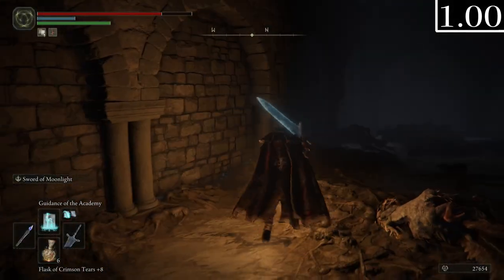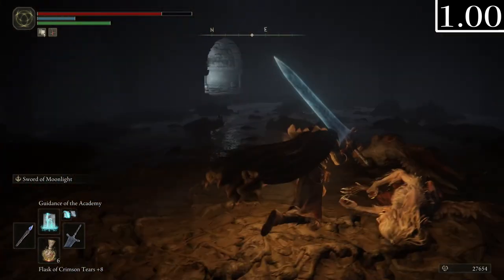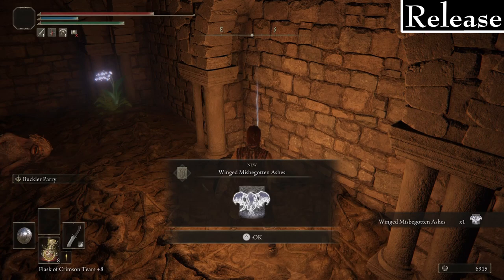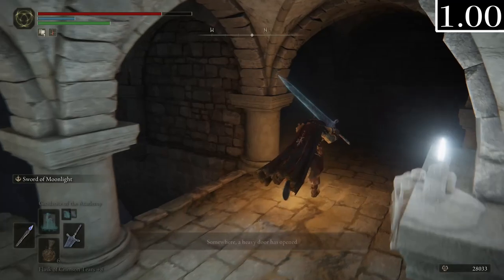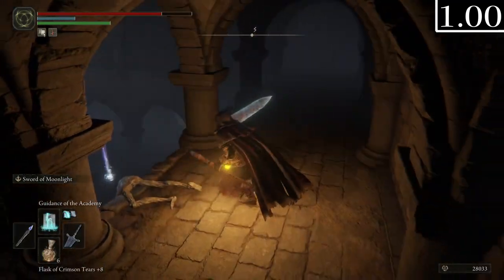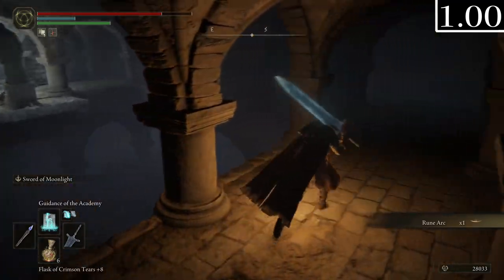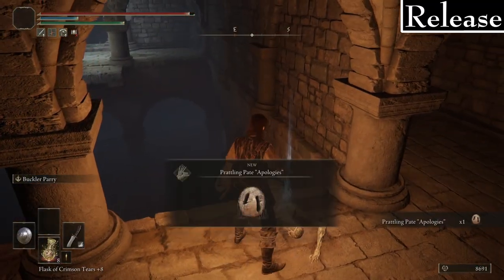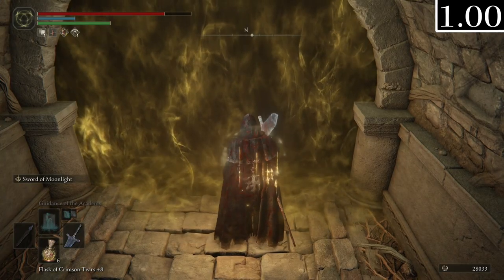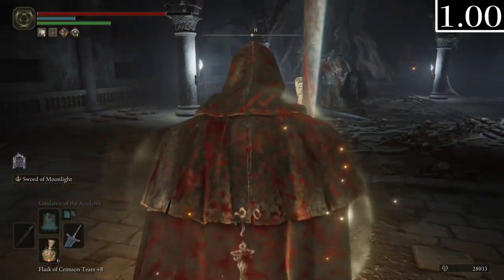In the Unsightly Catacombs I couldn't find the Winged Misbegotten Ashes — I do hope to eventually find some Misbegotten Ashes to see if they're still named 'Aberration' or have their post-release name 'Misbegotten.' I also didn't find the Prattling Pate's Apologies carving, and I believe that means we haven't found any of the carvings so far, so it's possible they're added later on.